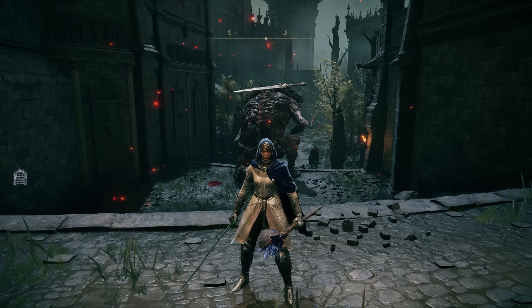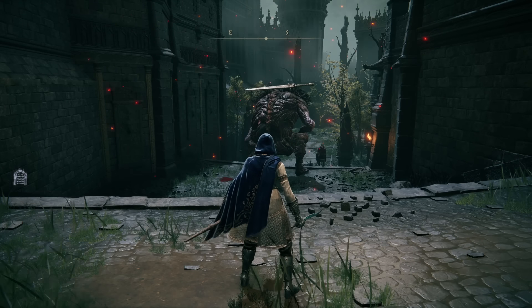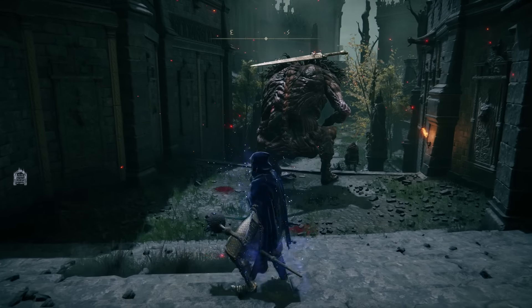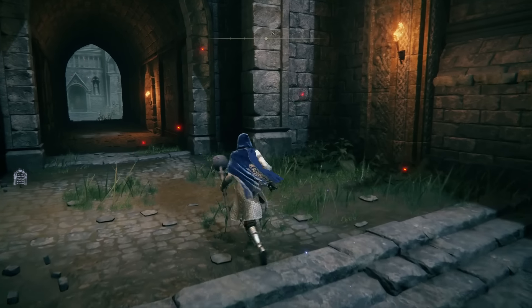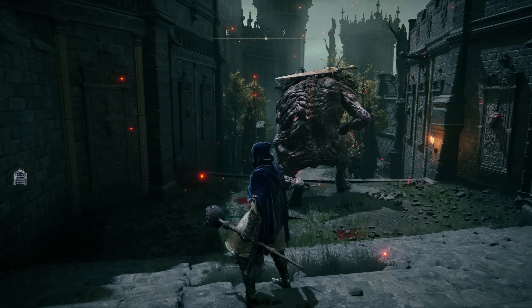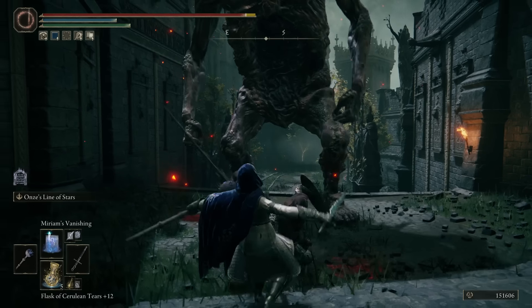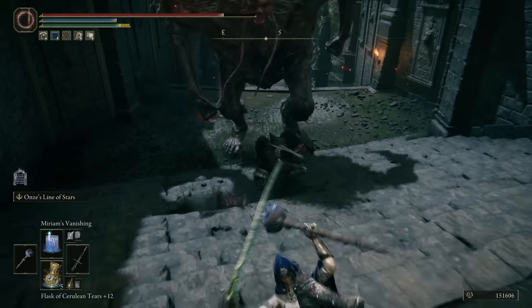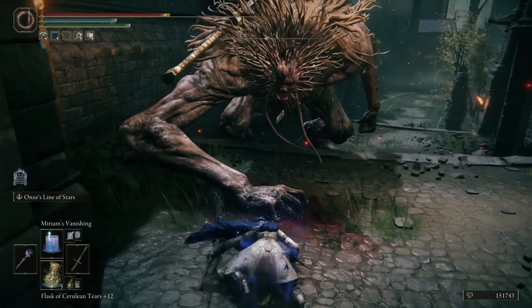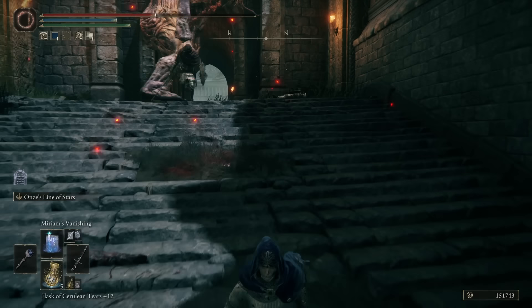The next one is a lot more exciting. This is called Miriam's Vanishing, and it is really quite fun — it also feels like it's about time this is a sorcery in a Souls game. What it essentially does is not just make you disappear and reappear — it lets you teleport, which I think we can all agree is really cool. It will send you in the direction that you are aiming when you first use it. I will admit though that I wouldn't use it too much to try and avoid damage. It's no real replacement for a roll. It might go off pretty quick, but as you can see, you still technically exist — you're just going invisible, and it's not like it's an iframe cheat.